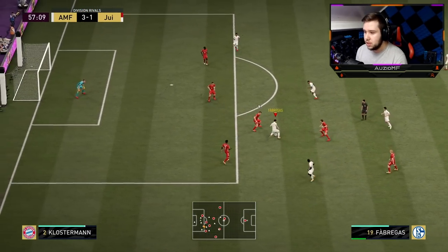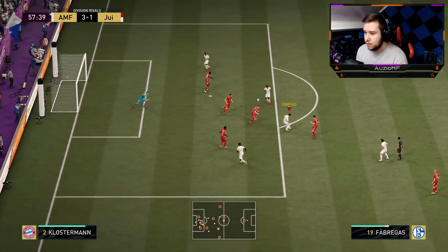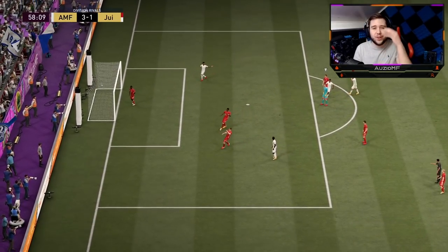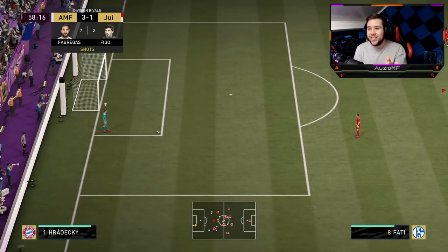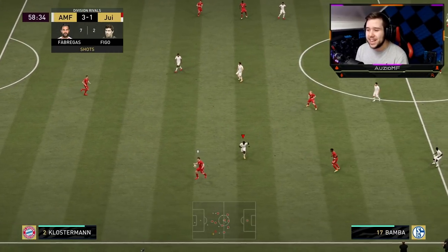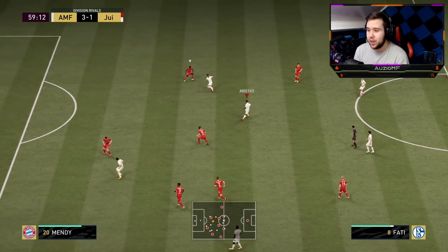Bamba, Fabregas — go past there, give it back, R1 dribbling, a few step-overs. He's brought out the keeper — I went for a random shot and his balance just came into play, suddenly falling over while taking the shot. I kind of panicked, I don't even know why this guy brought out the keeper, but it worked well.